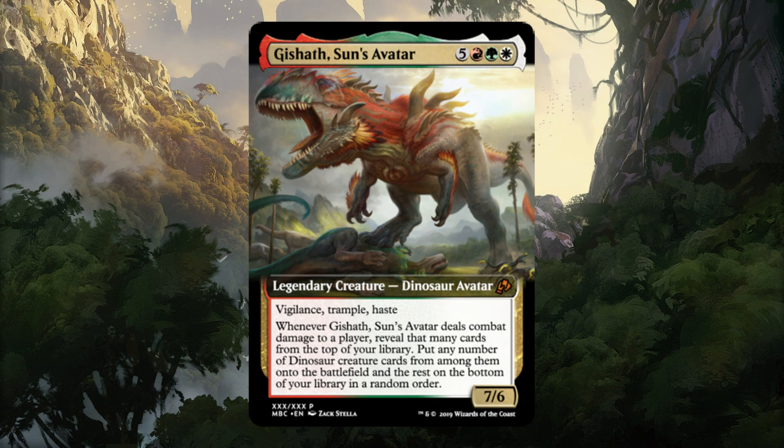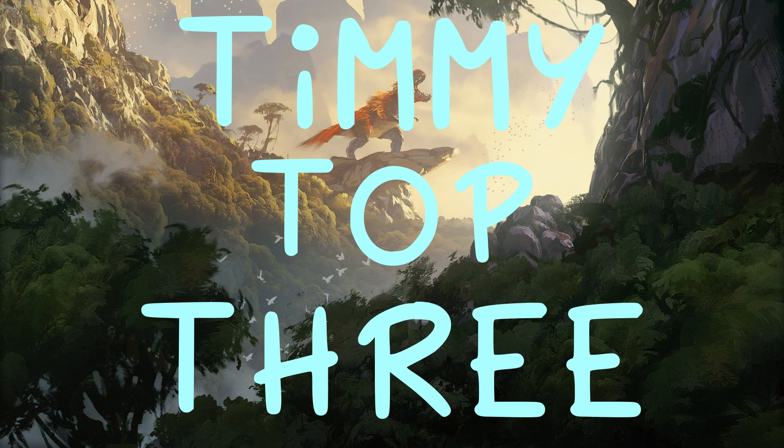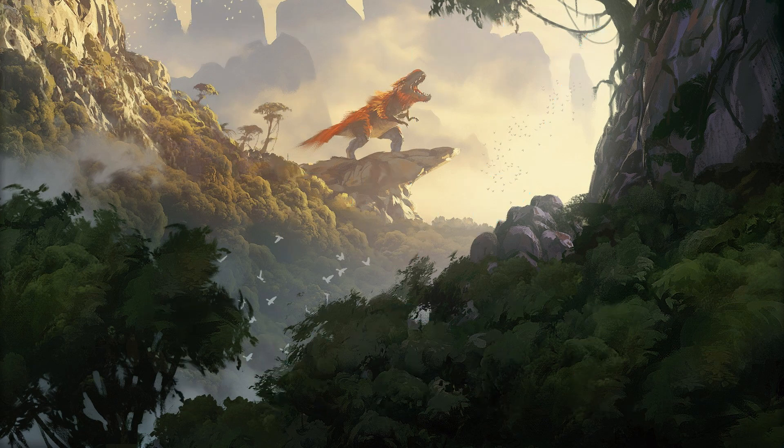Running out right after cast and trampling over an opponent's blockers only to get even more bodies is pretty sweet, especially when we look at the things coming out of the jungle to say hello. Starting with this deck's Timmy Top 3. As a short reminder, the Timmy Top 3 are my favorite creatures from each deck, excluding my commander. Things are about to get angry.